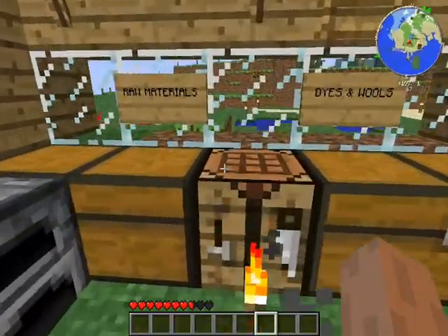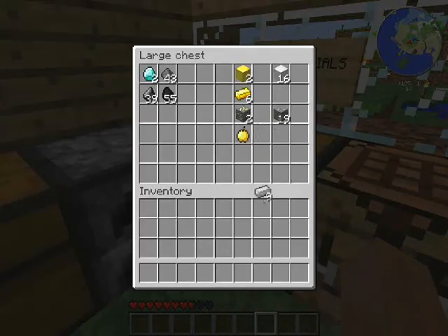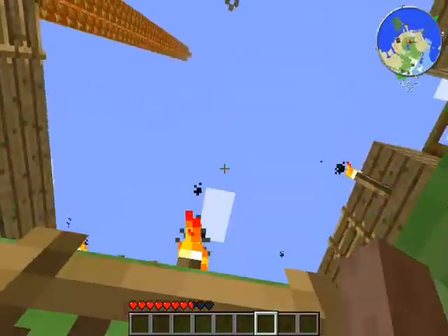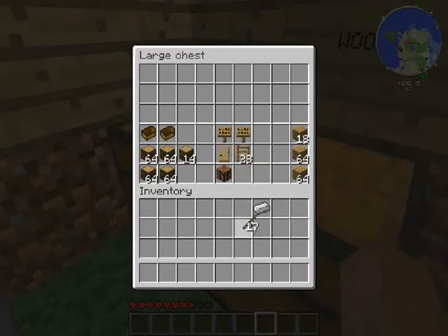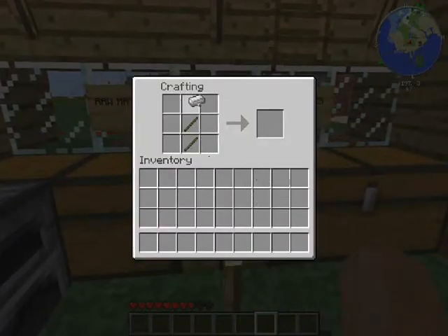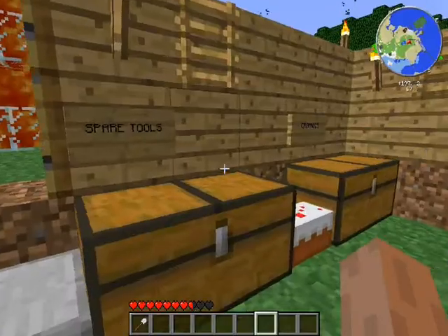The first thing you want to do is take an iron ingot and make an iron shovel. You're going to take two sticks, craft it out, and you get your iron shovel.